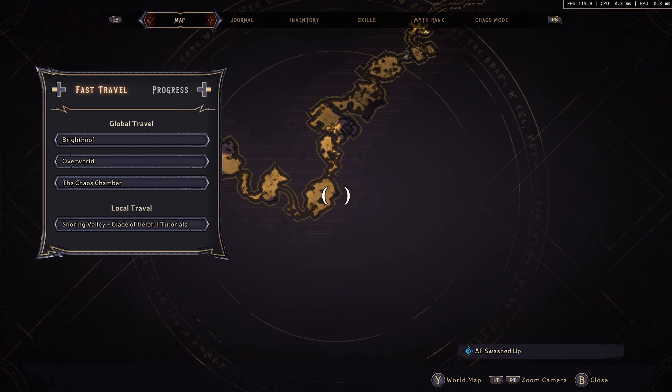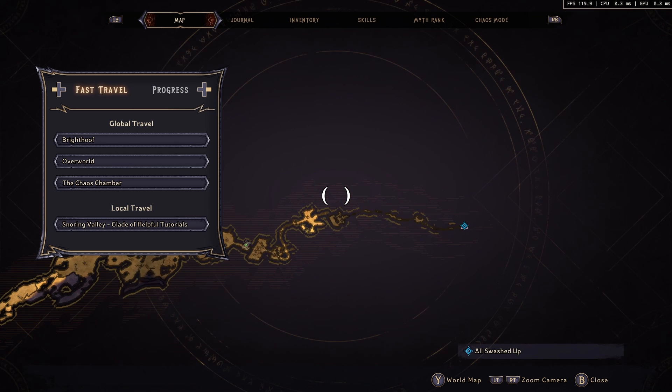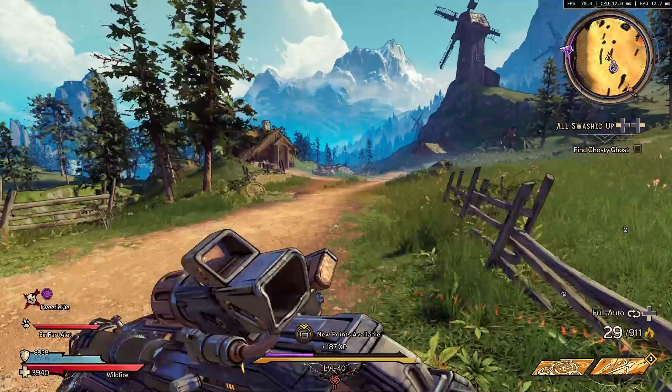What you will need to do is teleport yourself to that spot and travel the distance of the map, because this weapon is only obtainable by completing the Ribula boss at the end of this zone.